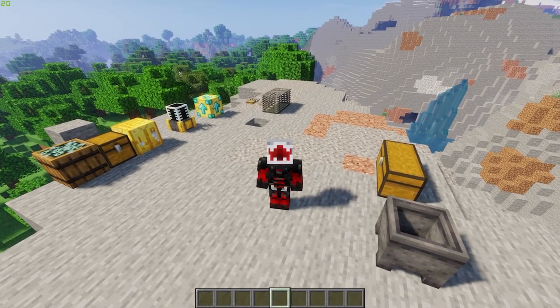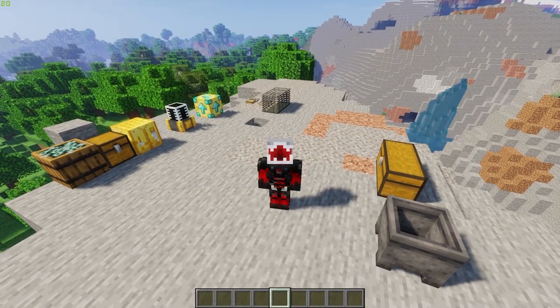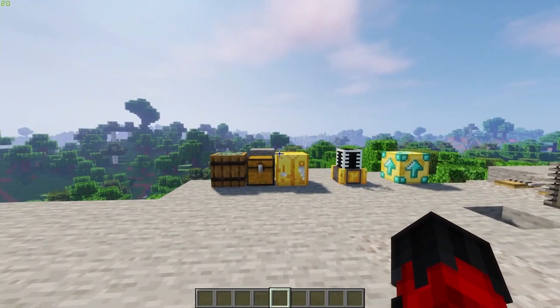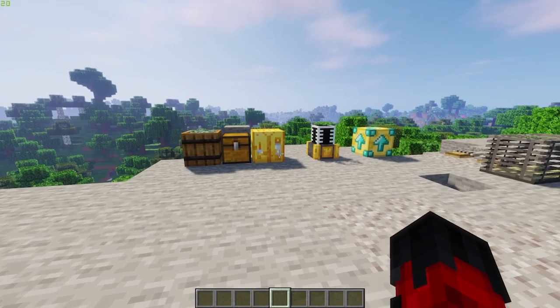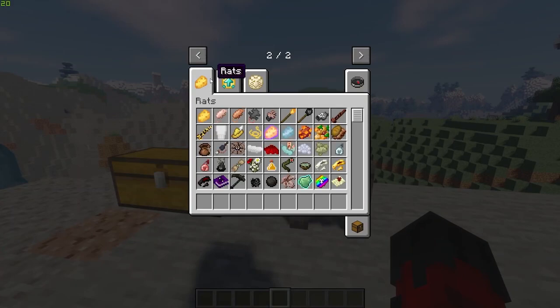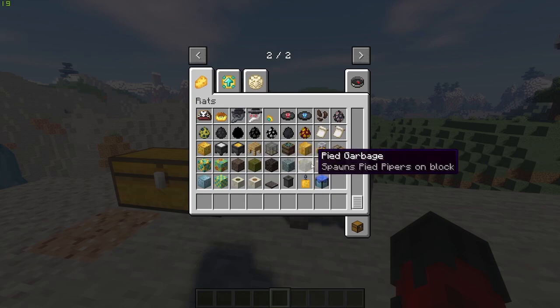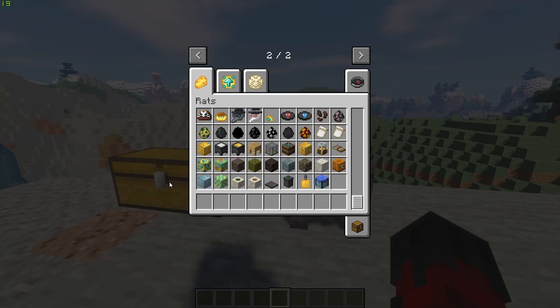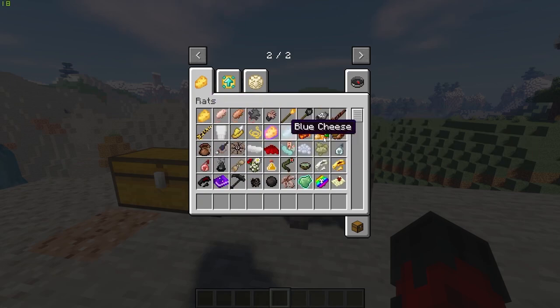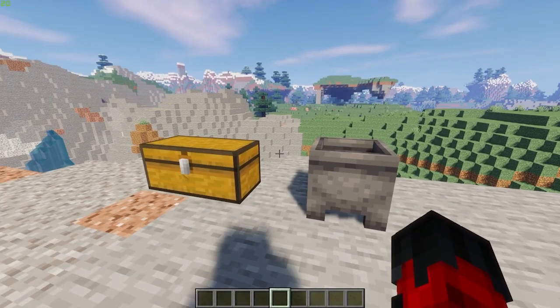With this mod, probably the most prominent thing apart from the actual rats is cheese. This mod has a lot of cheese-related things in it. As you can see over here I have a cheese crafting table, a cheese maker, and an upgrade block that looks like cheese. We also have various different types of cheeses — marbled cheese, a jack-o-lantern cheese, and blue cheese as well. We're going to use cheese as the main ingredient to create a lot of things.